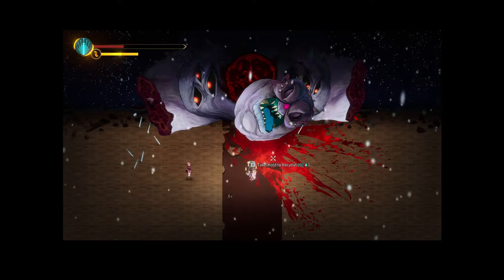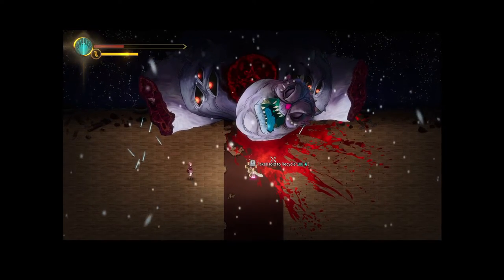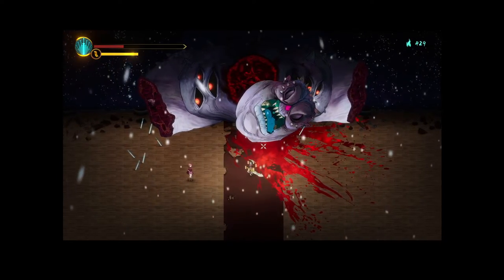All damage plus 4%, enemy with bleed takes 10% more damage. I don't think we're causing burning so this is probably better. We're giving up 3% damage but if they're bleeding they take 10% more — which applies to basically all bosses since we attack fast enough to eventually crit and cause bleed. I actually don't know if that's better. We'll just go Dragon Slash — it might be worse overall but we do so much damage it's mostly irrelevant.